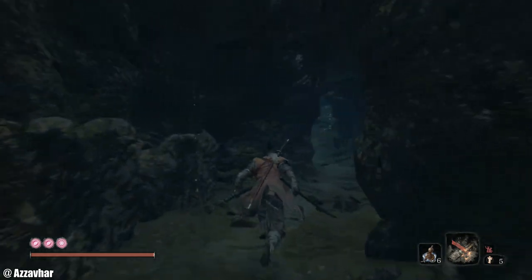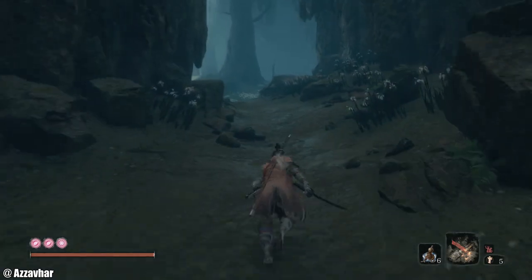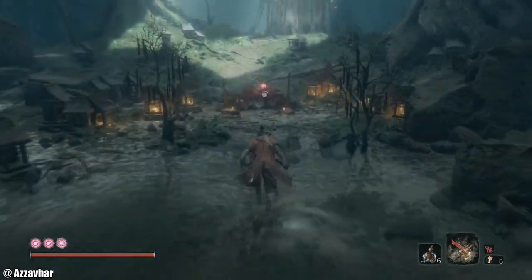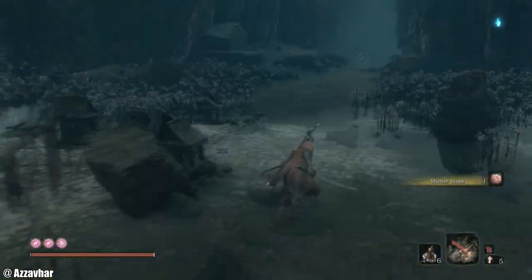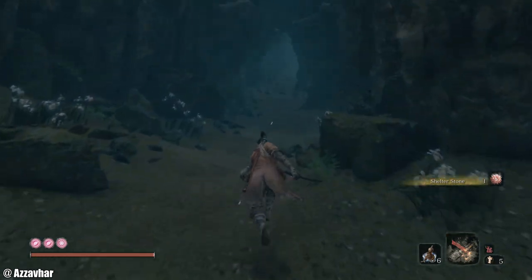We want to push on inside this cave. There's a key item at the end, so we have to pick that up to push the story forward. Pick up this Shelter Stone — that's what Kuro wants. We'll take that to Kuro a little bit later.